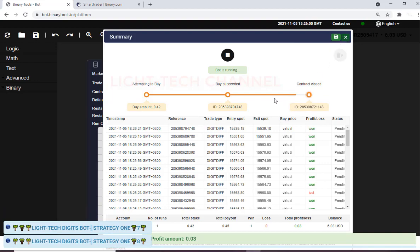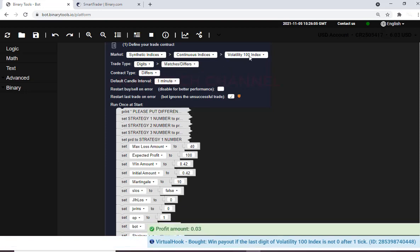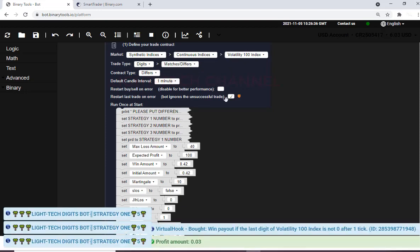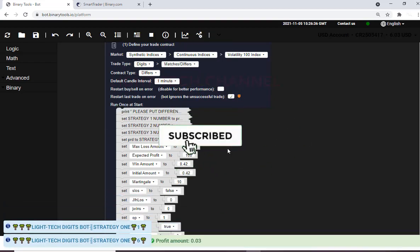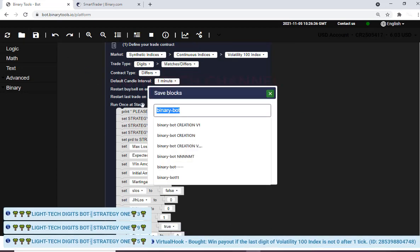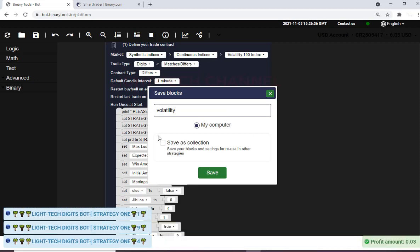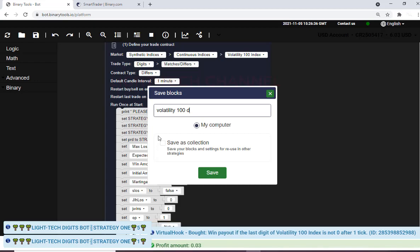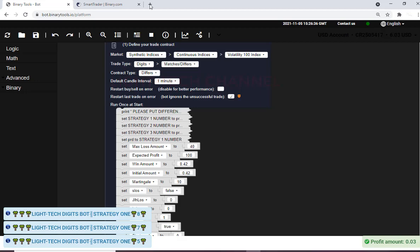I'll cancel this one and let it run in the background. As you can see we have this Deeper strategy from Volatility 100 and it's still running. I'm going to save this with a different name — maybe I'll save it as 'Volatility 100.' After saving, I will open another browser.